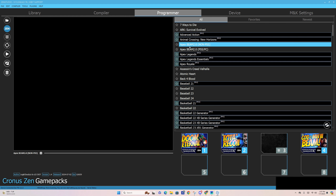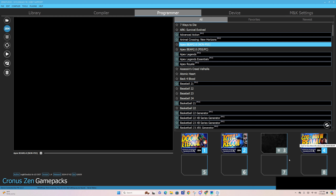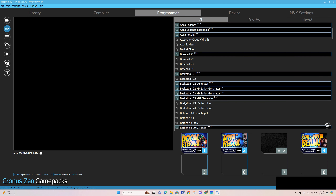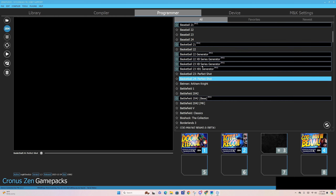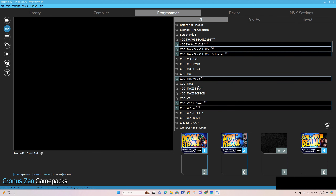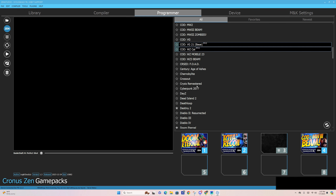Zen Studios — if you're brand new to this, you'll have to get a little more acclimated to the feel of everything. What you're looking at right here: the Library, the different tabs up top. Let's review that real quick: File, Edit, Compiler, Tools, Plugins. If you needed to update anything, you can find it right here. Under Tools, for example, there's a firmware update option. We're not messing with that today, but this is all stuff you should start to get accustomed to, especially if you're brand new.